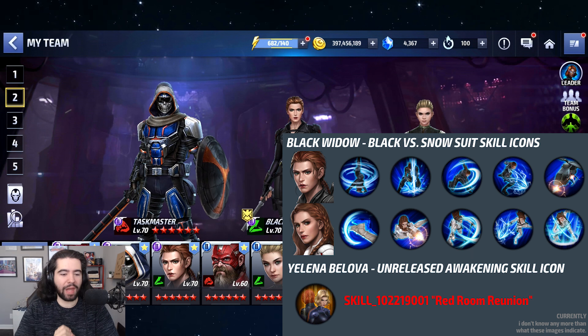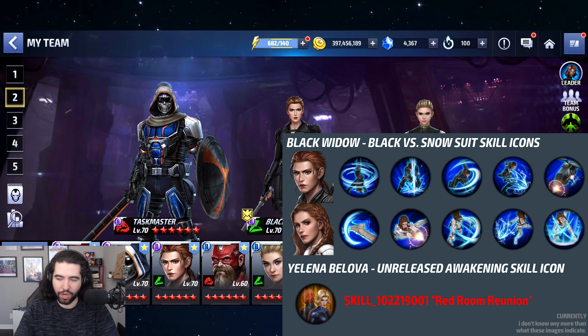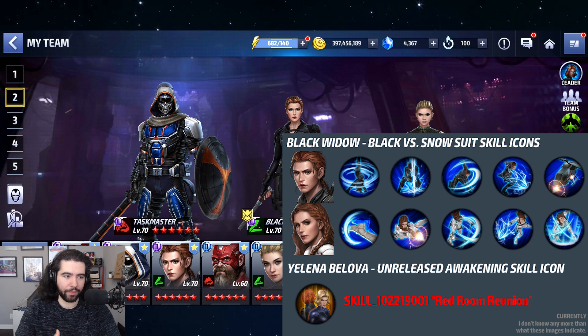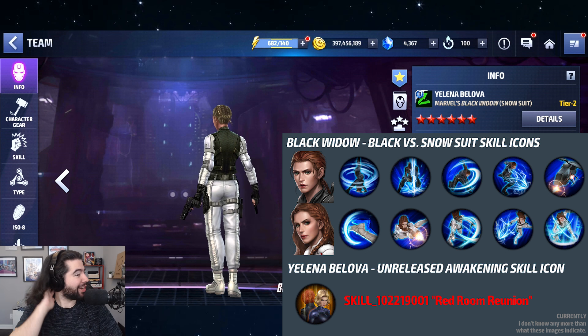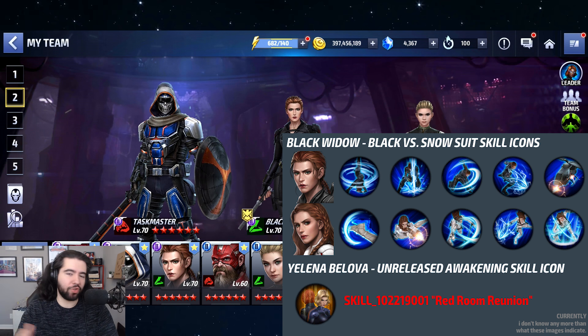Moving on to the data mine information about Black Widow and Yelena Belova — this is big. Shout out to our resident data miner, and let's take a look at what they found. We know they've already data mined a white suit for Black Widow and a non-snow suit for Yelena — basically the inverse of what you're seeing. Black Widow will get a white fluffy snowsuit and Yelena will get a black stealth suit, so she's not going to be braided up anymore.